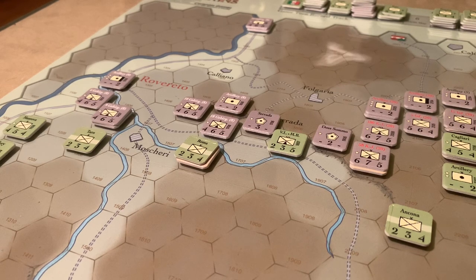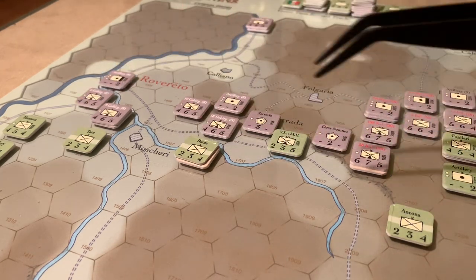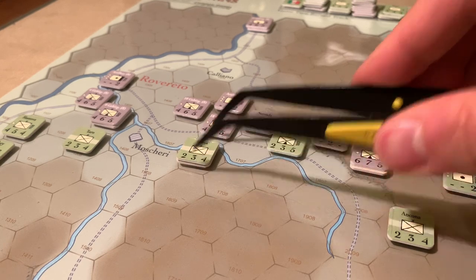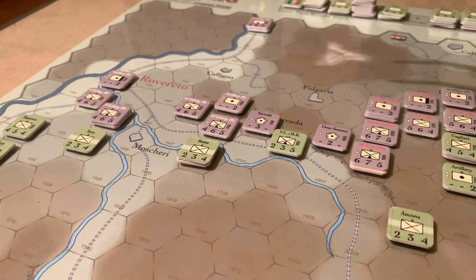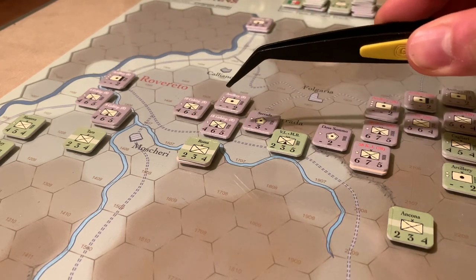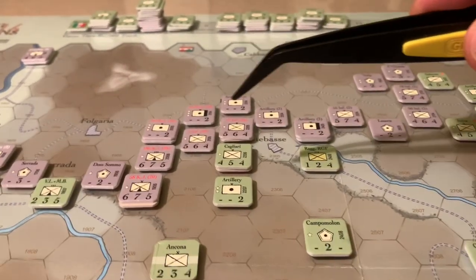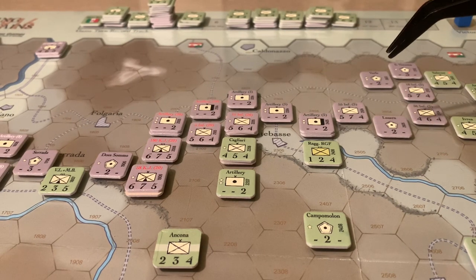I just completed the initial Austro-Hungarian attacks on the first turn — the surprise attacks to begin the offensive. Not as effective as something like Soissons, but certainly did a lot of damage. A bunch of Italian brigades along the front were reduced, which is a permanent status for them. This one here is very close to breaking — he's taken another combat effectiveness hit because he had to retreat across a minor river into low mountains. The Austro-Hungarians took pretty minimal losses; their mountain brigades led the assault, which gave them an advantage in one of the attacks. The problem is that across the rest of the front, the Austro-Hungarians were not well positioned to take advantage of their first-turn surprise.